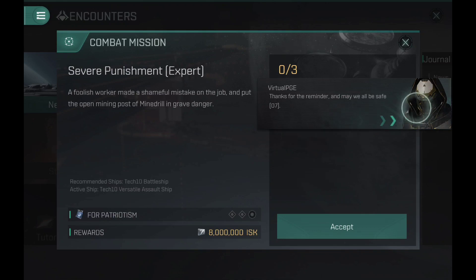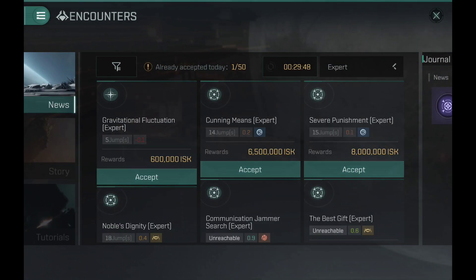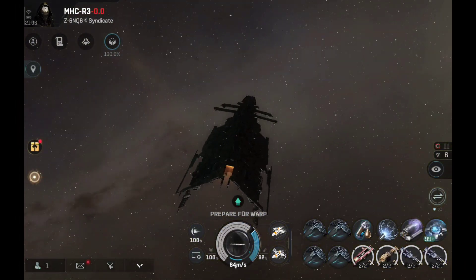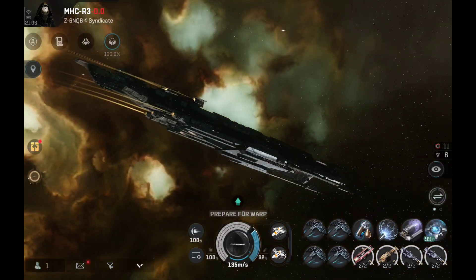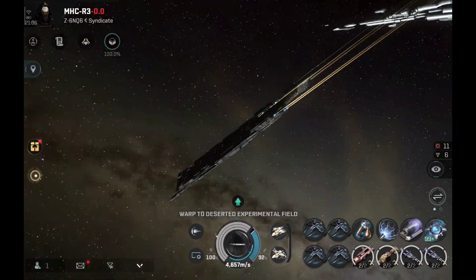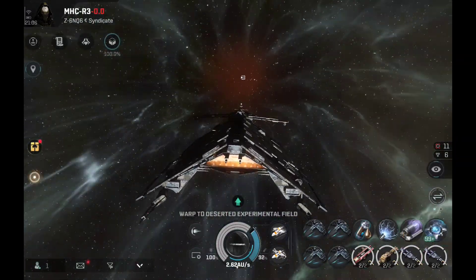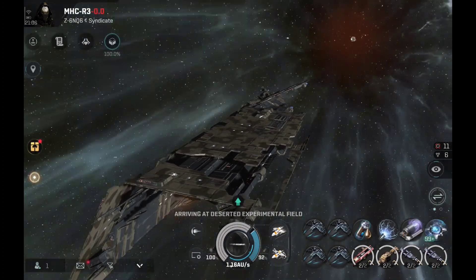It's one thing to look at numbers on paper — a whole different thing to actually go and test the DPS out in combat. I'll be doing some laboratory missions today. I usually do laboratory missions with these ships even on the live server — when I get a laboratory mission I whip out a carrier: CN carrier sometimes, sometimes a Thanatos, sometimes a Chimera. I don't really own a carrier myself — maybe if I ever do get one it's probably going to be a CN carrier.